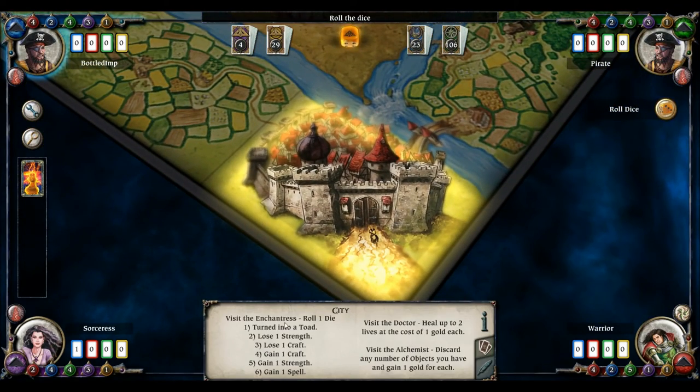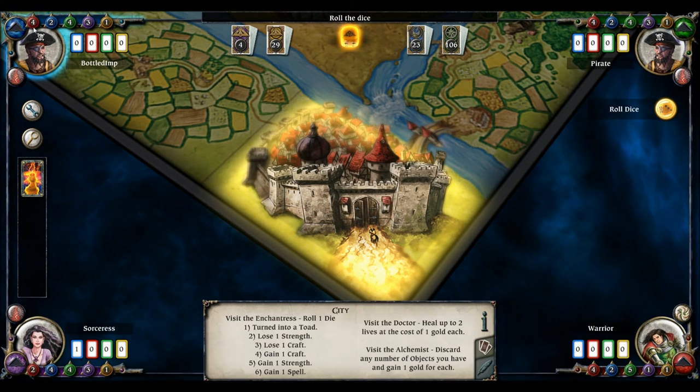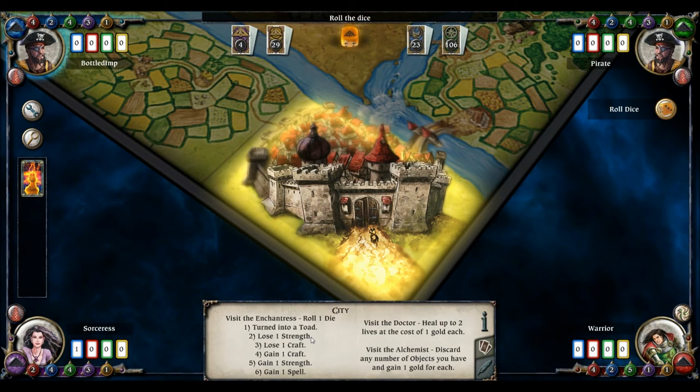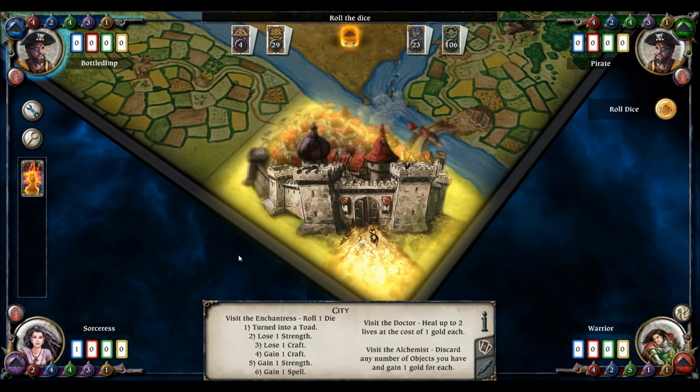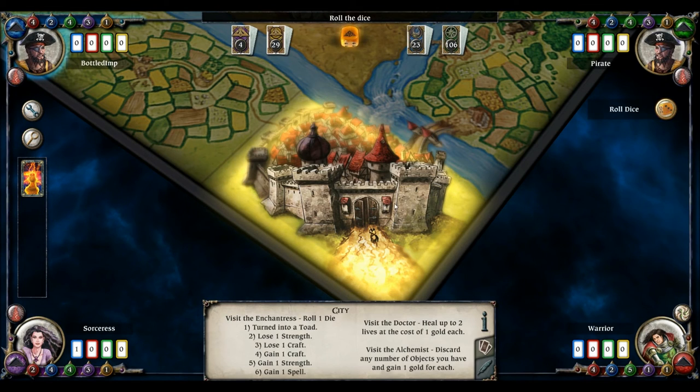Here we are at the city — you can visit the enchantress, the doctor, or the alchemist. Visiting the enchantress can be dangerous: rolling one to three is not good, four or five gives you a craft or strength instantly. But rolling a one turns you into a slimy toad for three turns — you're reduced to Strength one and Craft one, can't have spells or objects, lose all your gold, and can only move one space at a time. Visit the doctor to heal up to two lives at one gold each. Visit the alchemist to discard objects and gain one gold each.